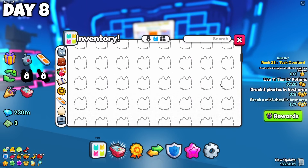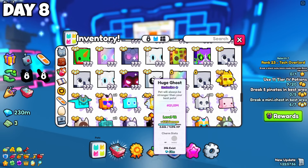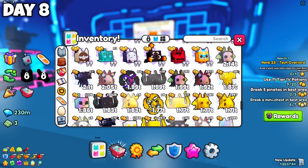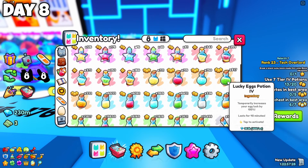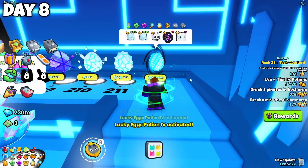8th day of hatching — I now have hatched over 10 million eggs. No new huge pets have been hatched sadly, and again nothing really interesting overall. No luck lately at all. Let's just use some potions and continue to hatch.